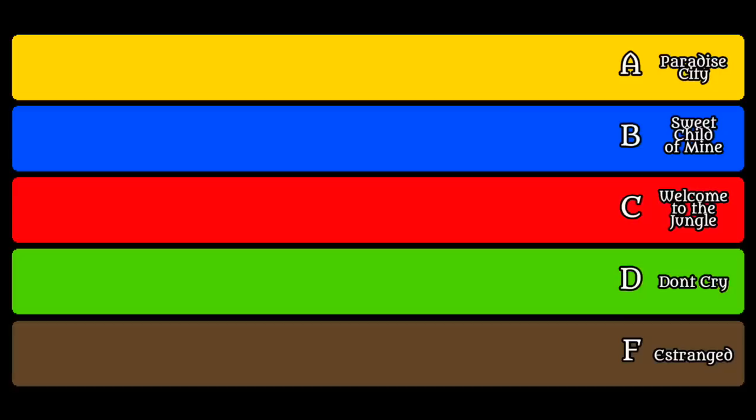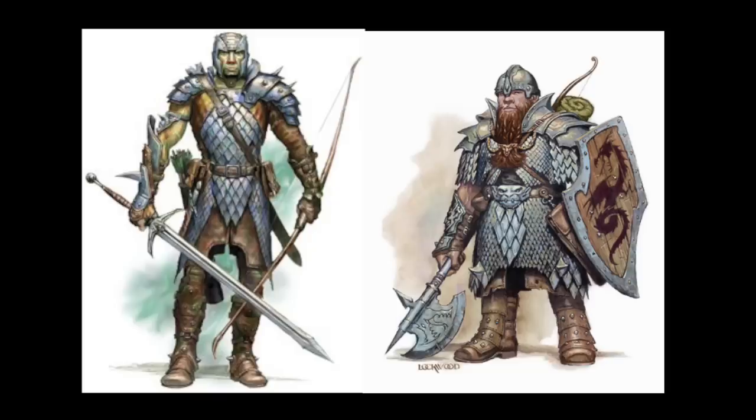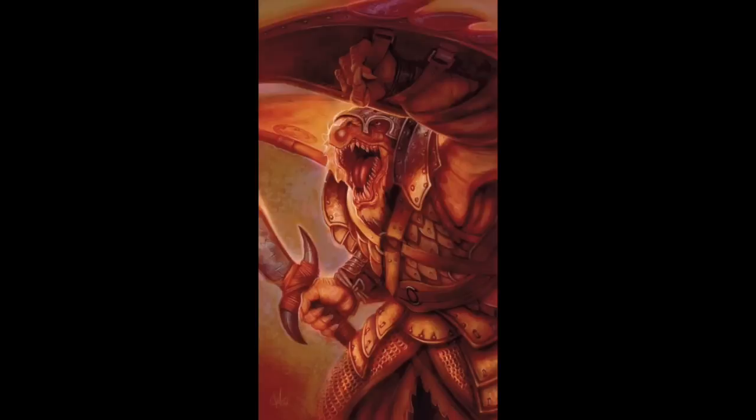F tier has a single class, or rather a certain archetype of a class that is painfully generic and almost nobody ever uses. It's a bit ironic that the champion is the lowest position in this ranking. It's as plain as you can possibly get. It has great hit points, weapon and armor proficiencies, a couple bonus ability score or feat gains, and a higher chance to land a critical hit than any other class. But its only real special actions are second wind and action surge, which you can use once per short rest. Otherwise, it's a long road filled with basic attacks over and over.